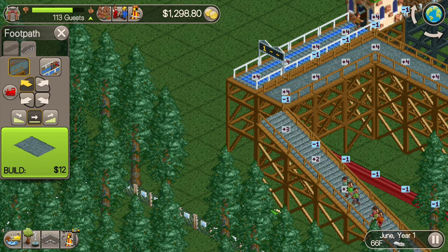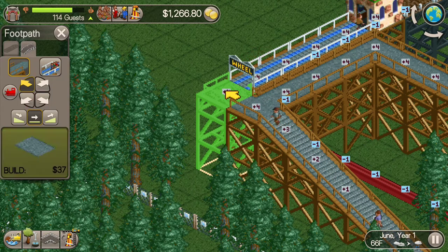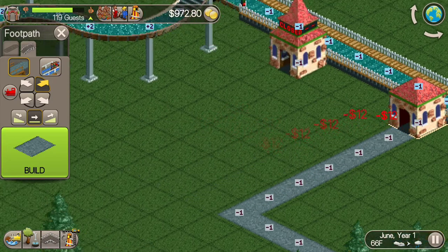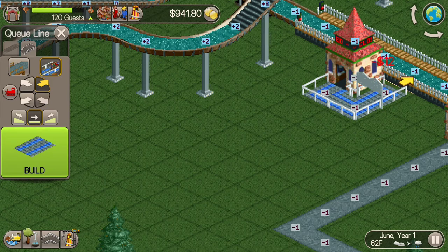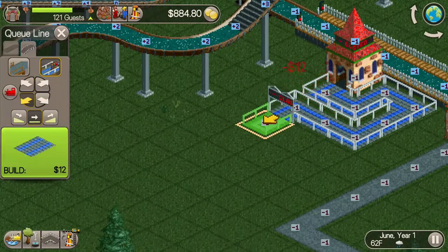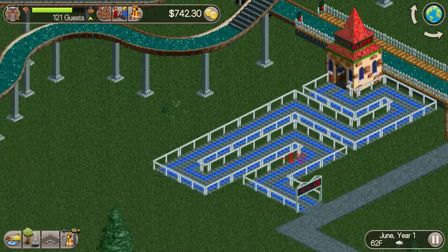I need to build a footpath so guests can get to the ride. First I'll build a footpath to the exit, then build a queue line. I want to make sure I have enough room for the line in case the ride becomes popular, so I'll make it weave around a bit so there's room for all my guests to queue up.